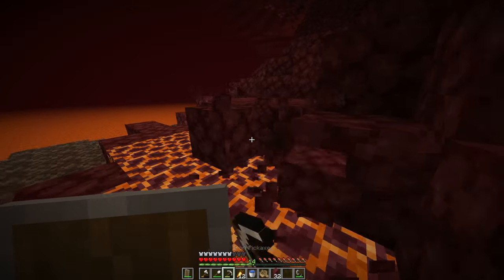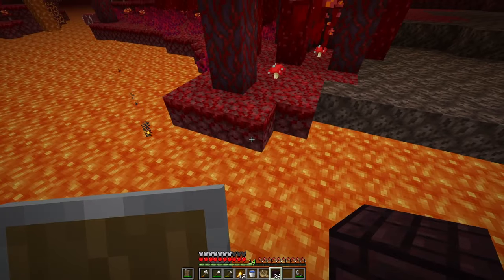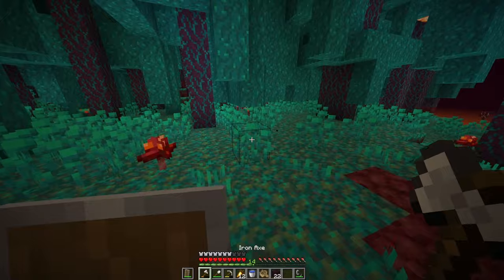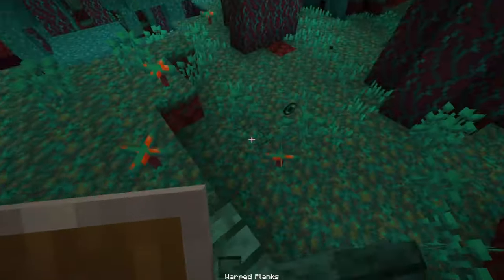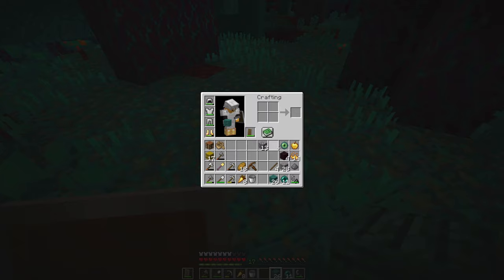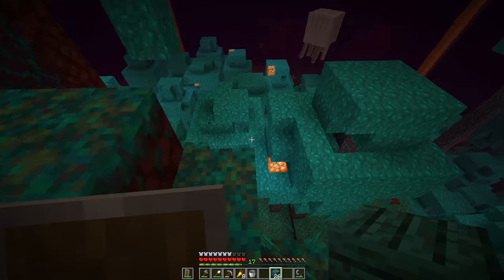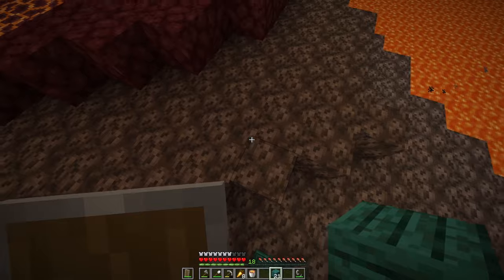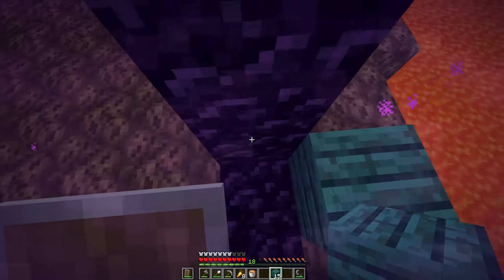There's a forest biome — that's nice. Should have enough blocks to get there. We can just find Endermen and kill them for Ender Pearls. That's the last Nether pearl we need — oh gosh, that took a while. Let's head back to our portal and through our portal.